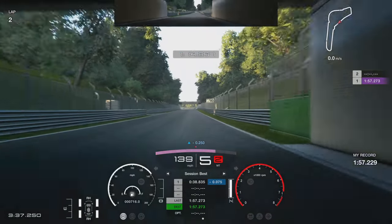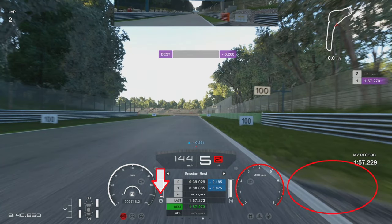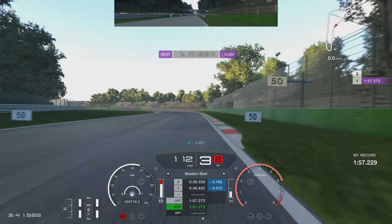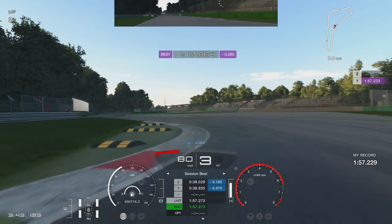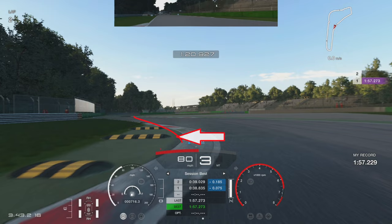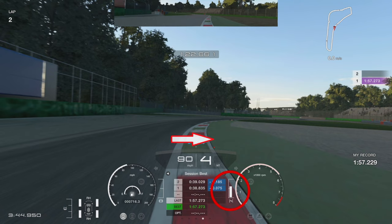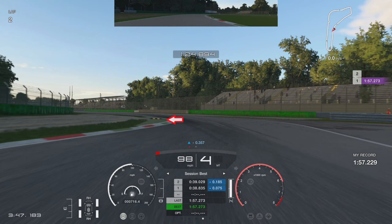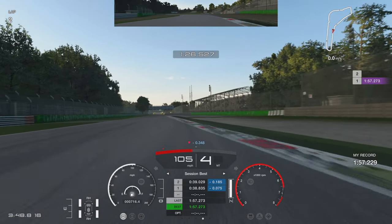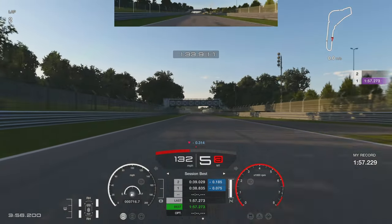Now we're working into the Ascari chicane, braking as we go through under the bridge. There's a little bit of tarmac on the right just as it ends — we're going to hit the brakes just before that 100 board on the right-hand side, down through the gears. As we turn in, you can take a little bit off the first part on the left of the Ascari chicane — left-hand tyre onto the kerb. Try to avoid the actual yellow and black kerb because that will unsettle the car a little bit. Then get onto the right-hand side, right-hand tyre onto the green bit of astro, and get on the throttle — you can be really aggressive if you get the line right. At the end of the chicane, left-hand tyre onto the green astro, but avoid being too aggressive on the yellow and black kerb because that will unsettle the car. Make sure you get a smooth exit.